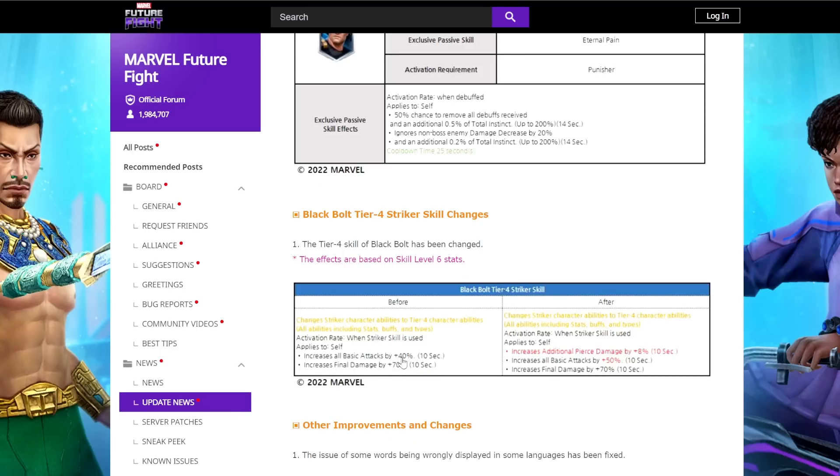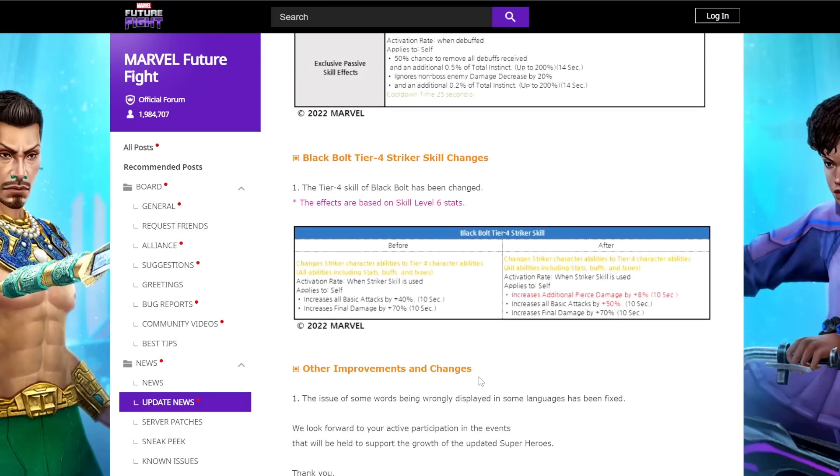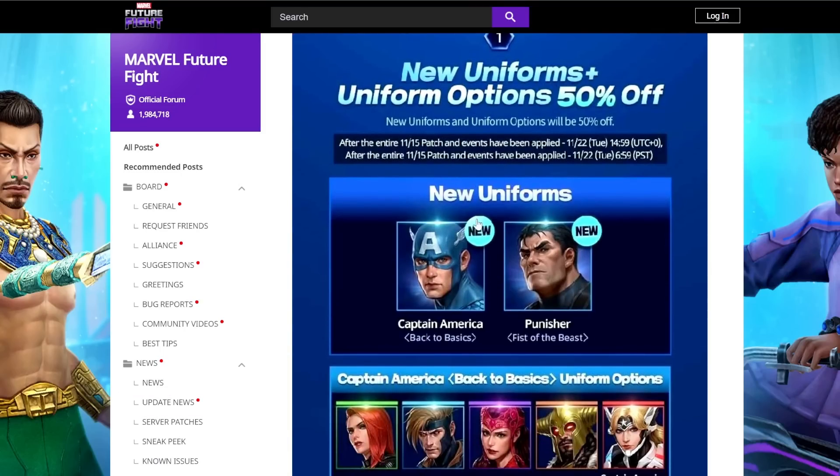Black Bolt is also getting buffed — they're increasing his all attack from 40% to 50% and making it so he has additional pierce damage by 8% for 10 seconds. This is massive; Black Bolt is going to be hitting like a truck for GDR because even in the second half of the fight, that's still 4% pierce damage that will now be present for 10 seconds.